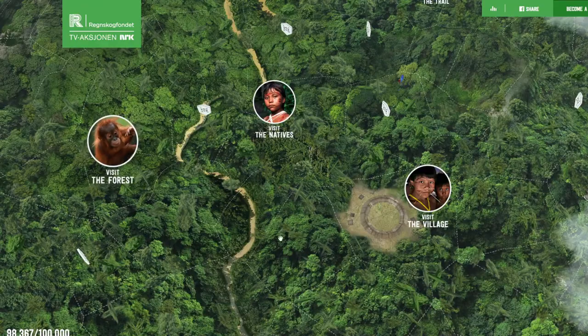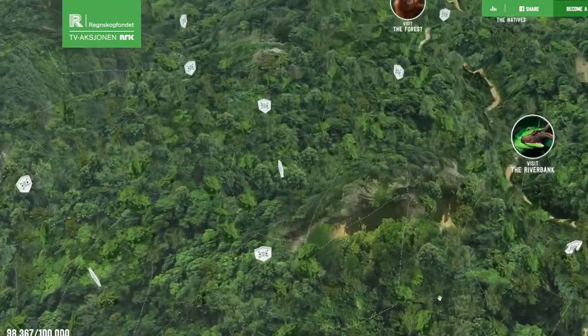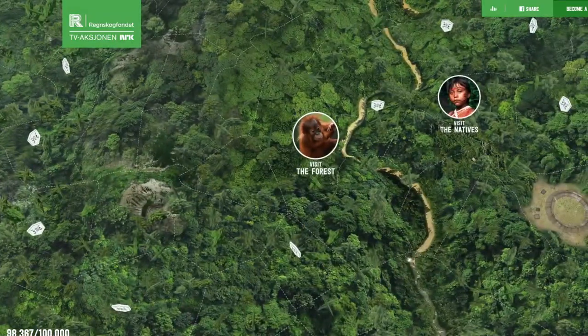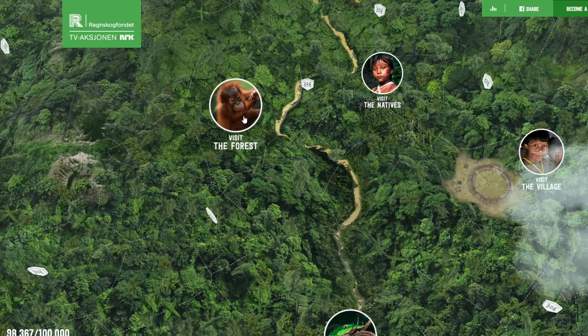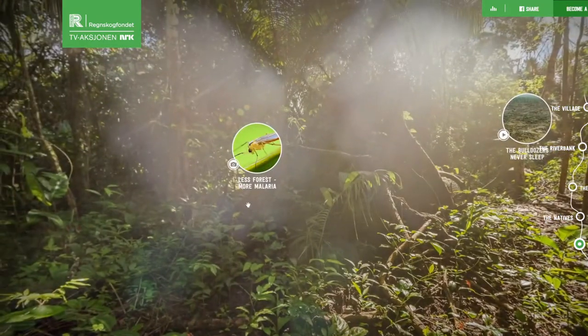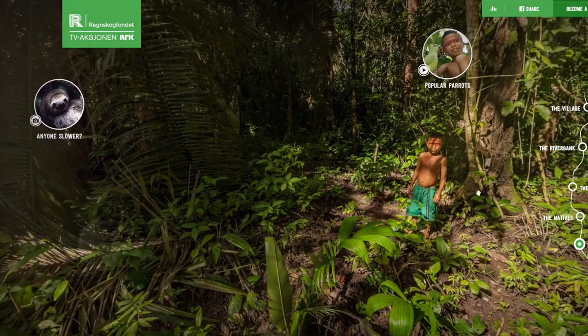So what is this? It's a 3D landscape of a rainforest. Is it the rainforest? I don't know. This is pretty cool. Let's visit the forest. So you can drag to navigate — this is basically just Google Maps, but inside the forest.